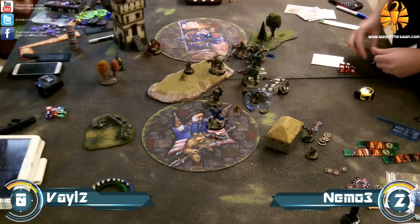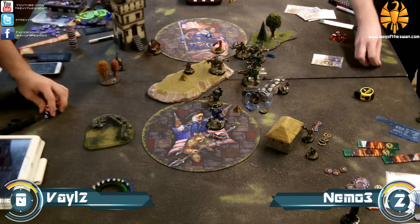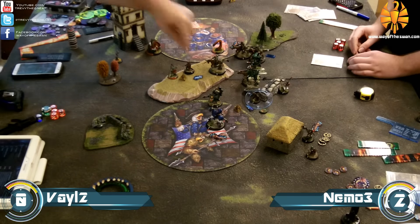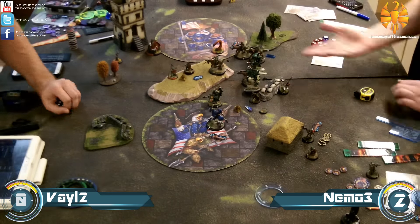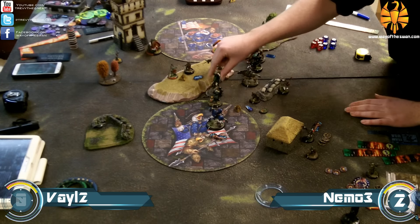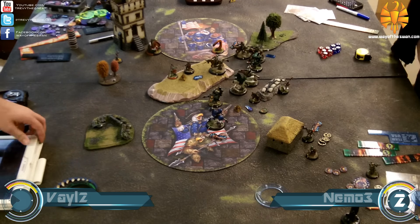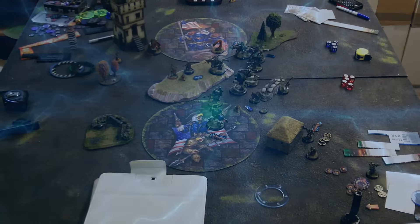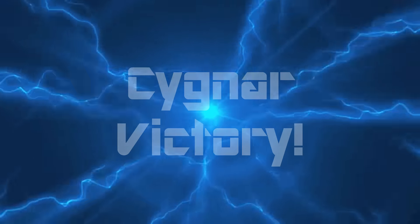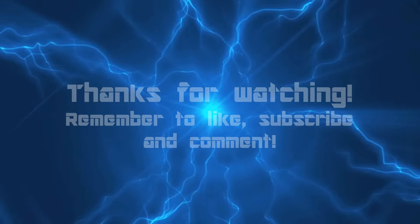Vayl goes out and wipes some rangers off the table — vengeance for the Seraph. But at the end of that turn we call the game. I was up three scenario points at that point and it was basically just Vayl and a Hellmouth left. A mighty Cygnar victory.